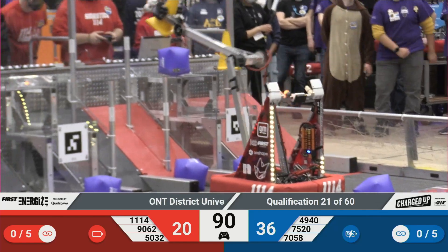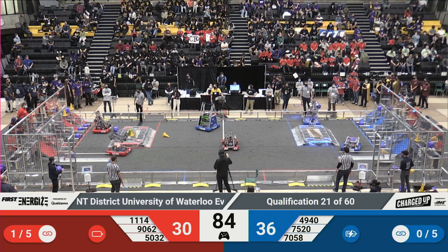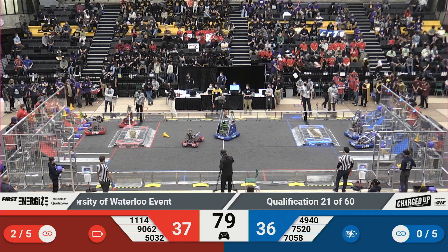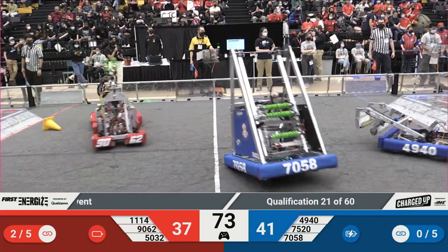With just under 90 seconds left of the match, both teams hard at work grabbing their cones and cubes to score some points. Team 11-14 with a cube in its possession, scoring it in the low zone. And their alliance partner, Team 50-32, dropping a cone — and it goes down into the low zone as well.